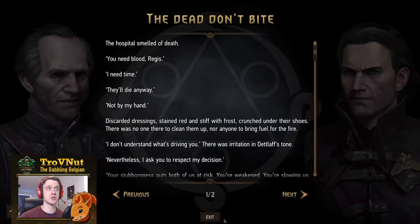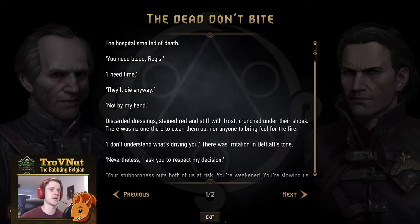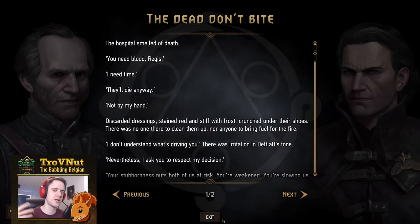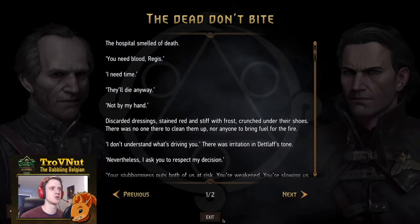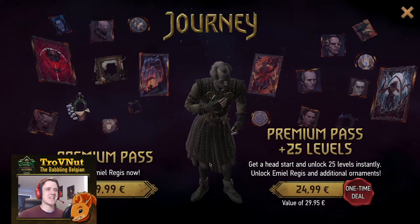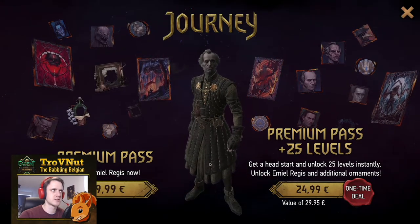As usual, there's also a journey story — this time between Regis himself and Detlof from the Blood and Wine expansion to The Witcher 3. The story will evolve over the coming months until it reaches its conclusion in about three months' time. The premium path has a price, but it's pretty manageable considering what you're getting.